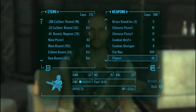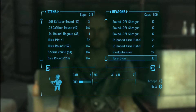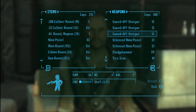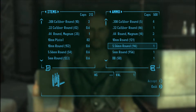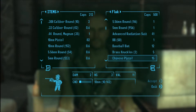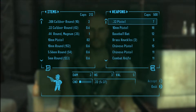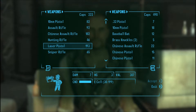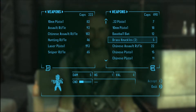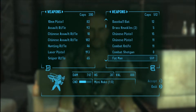Apparently he doesn't put all the good stuff out on display — he does have more stuff now, not everything, but a little bit more. A fair amount I guess. Let me sell this Chinese assault rifle back, or maybe I should keep it so I can sell it later. Anyway, let's get my money back.